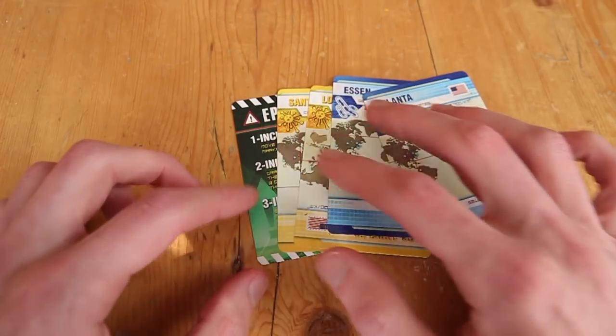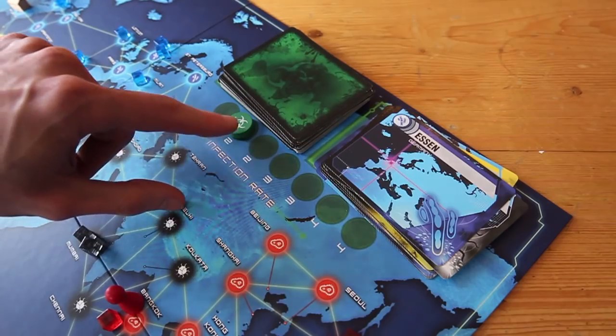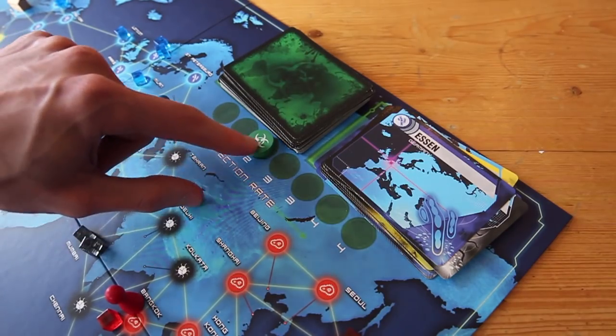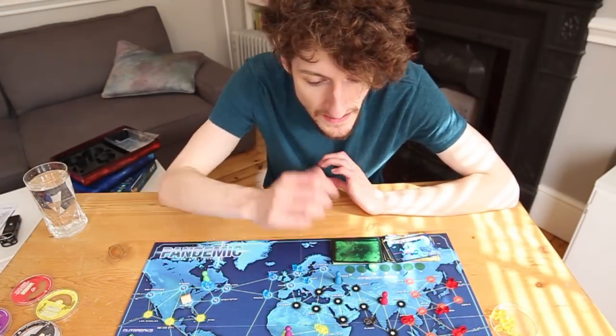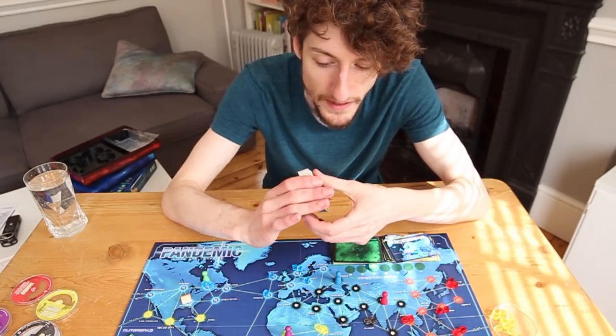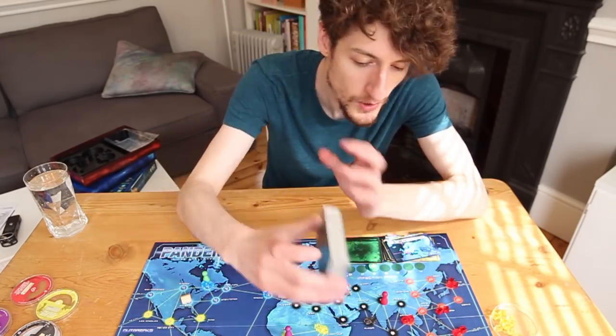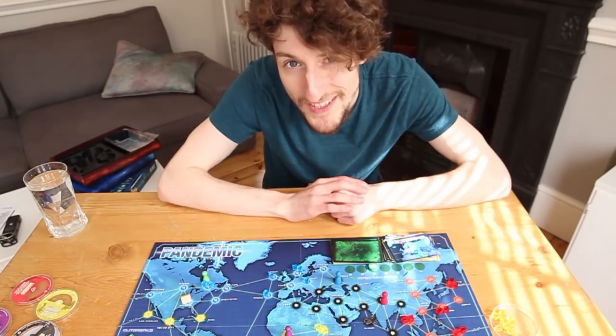Epidemics — every time you find an epidemic card, you get a brand new nasty infection, and the rate at which infections will spread is increased for the rest of the game. They're very nasty, but in a stroke of genius they are evenly distributed throughout the deck. It's one of the little setup things you have to do that's actually very smart. You never know exactly where they'll be, but when you haven't seen one for a while, you know one's gonna come.